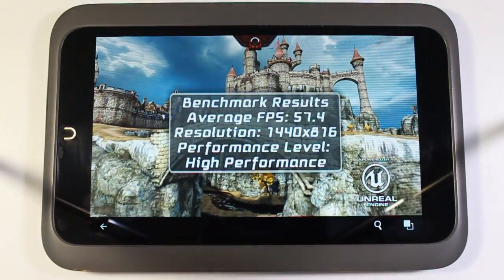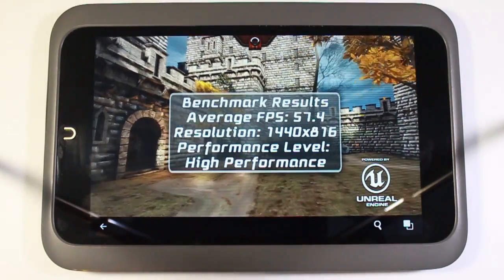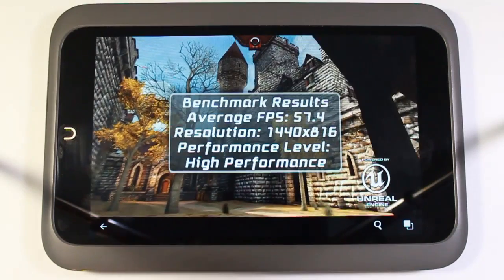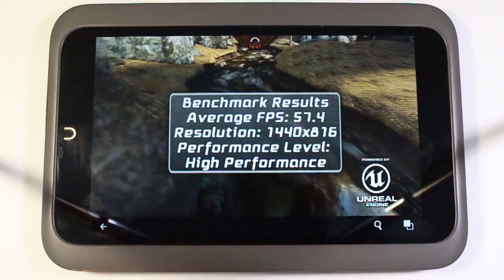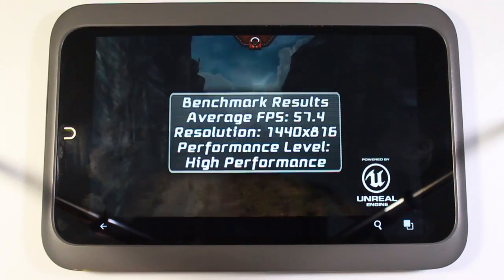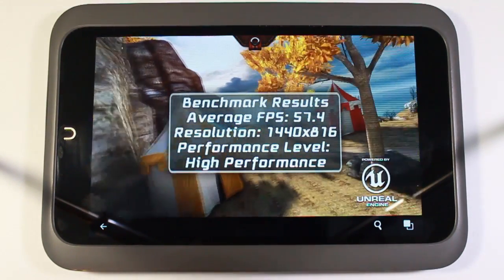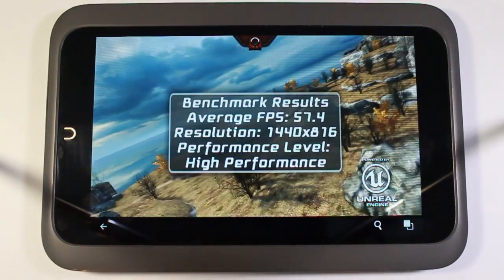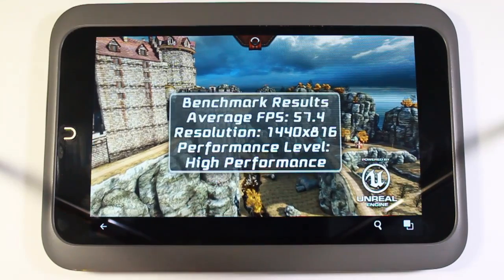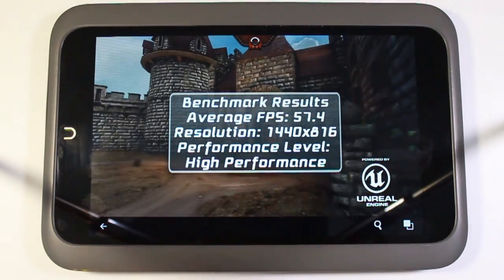What's going on YouTube? Today we're taking a look at Epic Citadel. This is a benchmarking tool for your Android device. You can see I've got results on my device here, and I've already run through the benchmark, but I'll show you how to do that in just a second. Basically, anytime you read a review on a device and they mention Epic Citadel, this is the tool that they're talking about. It's pretty much just a 3D world that you can walk around through yourself or you can use to run a benchmark on your device.